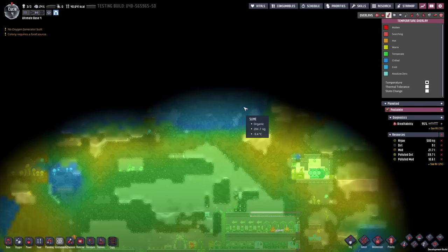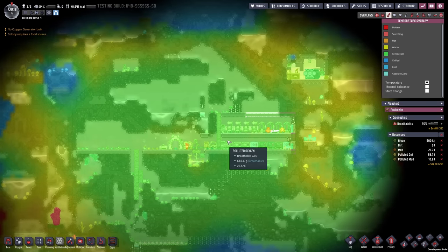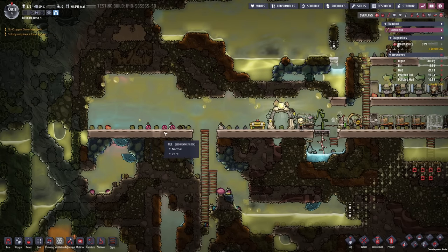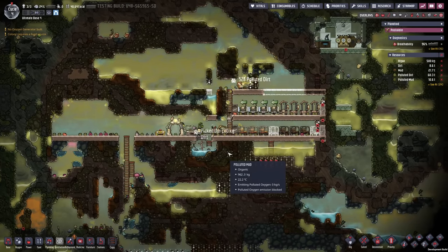Unfortunately these cold spots are too far away from my base layout, and this one here isn't cold enough to make it extraordinarily useful. So in the beginning we're just gonna focus on providing just enough food so that we don't starve, but we also don't have to keep it fresh for very long.